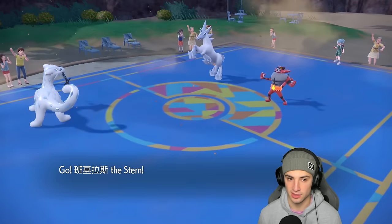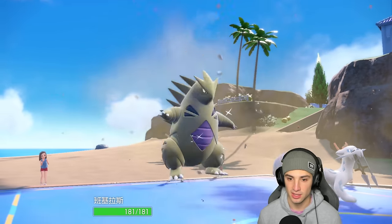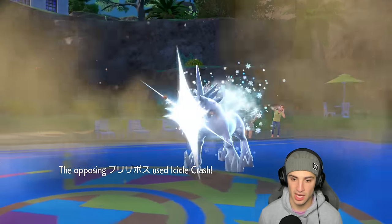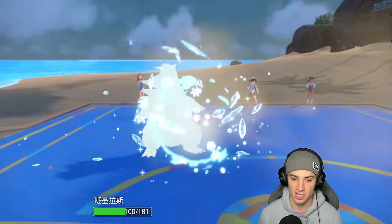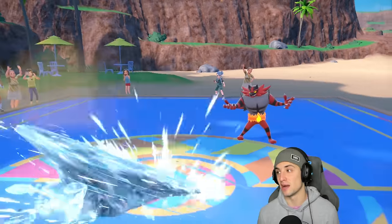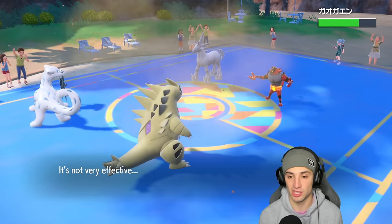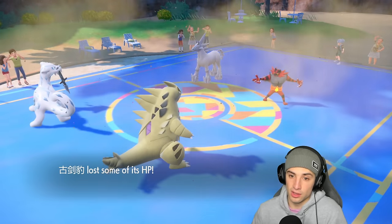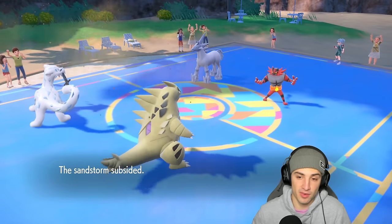The plan is to swap Chien-Pao next turn, have Tyranitar deal damage. Iron Crash flies into the Tyranitar slot — does a bit more damage than I'd like. Maybe double Protect would have been better.